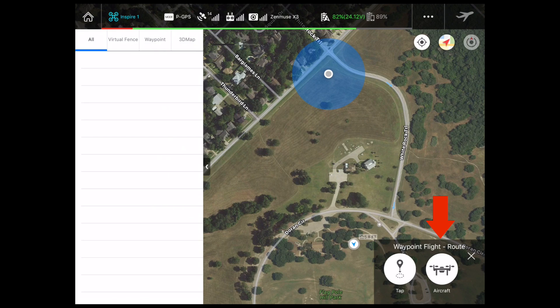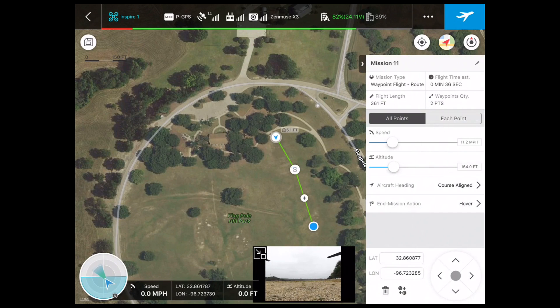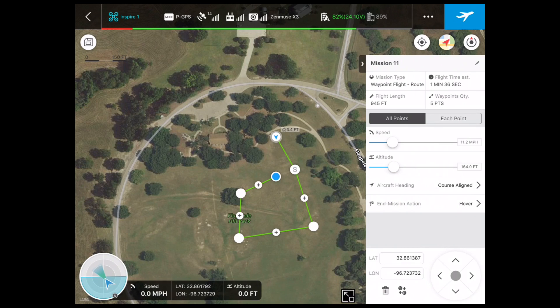There are two different ways that you can lay the waypoint out. One way is to fly the aircraft around — I'm not sure why you'd want to do that since it defeats the whole purpose of having Ground Station, but perhaps there is a reason. And then there's 'tap,' where you just tap on the map and tell it where you want to go. I'm going to tap on tap, align the map up, and just tap right here next to where the bird already is to lay out a small area. You'll see that each point has a plus sign between it and the next point so you can add points.